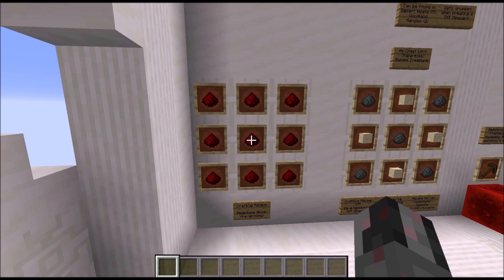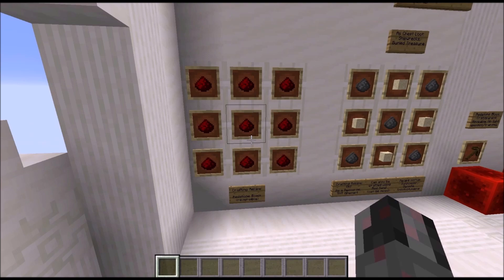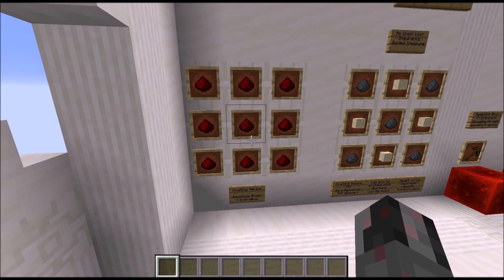First things first: how can you get those blocks? Let's start with the Redstone block. The Redstone block is crafted out of 9 Redstone dusts in a 3x3 grid. This crafting recipe is reversible, so you can also break a Redstone block down into 9 Redstone dust, which makes this a very compact way to store Redstone dust.